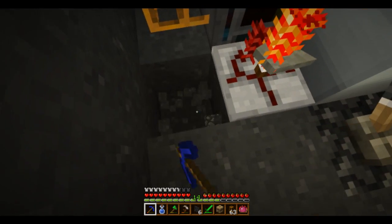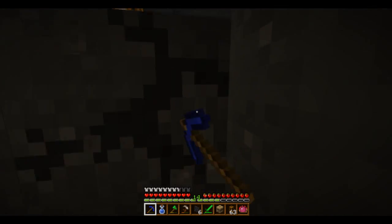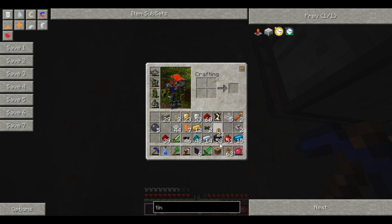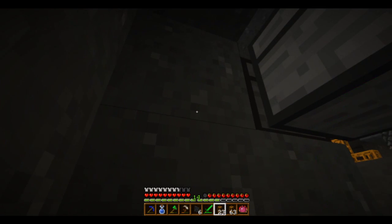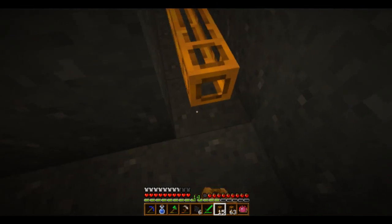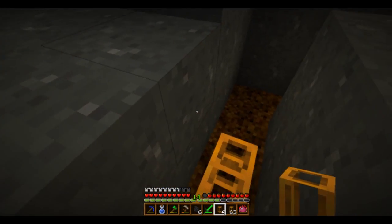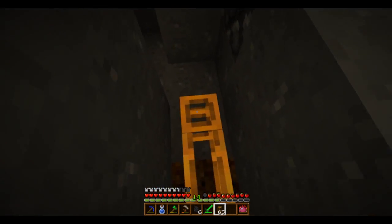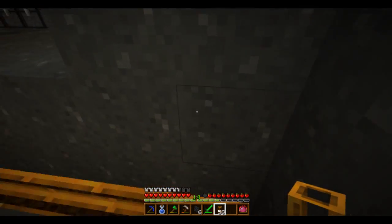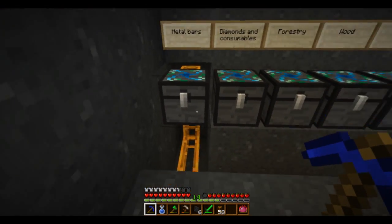We want to go down a couple of levels, to have the tubes coming in from beneath - like so. Okay, so all of that stuff should run under here and into that chest there. Easy.